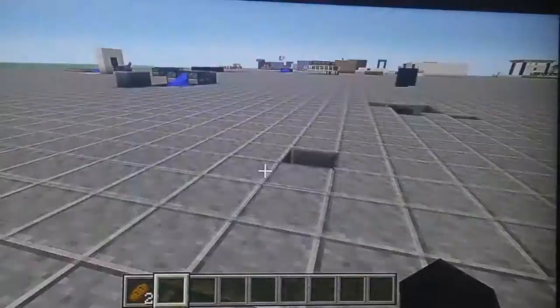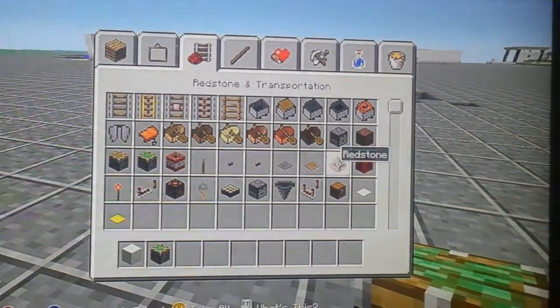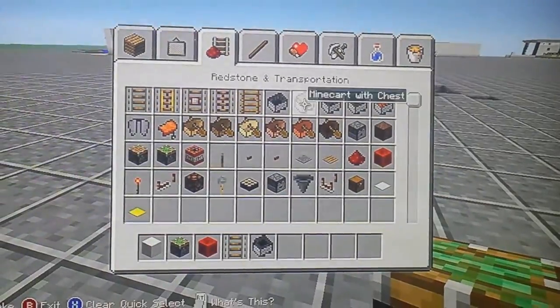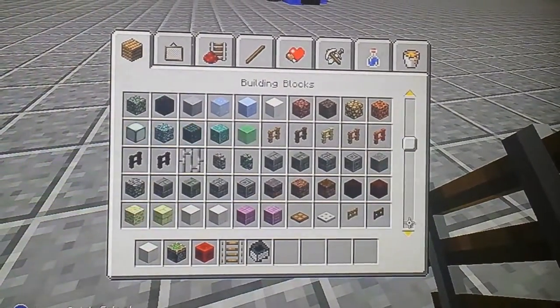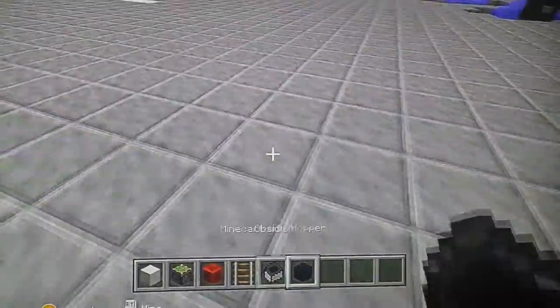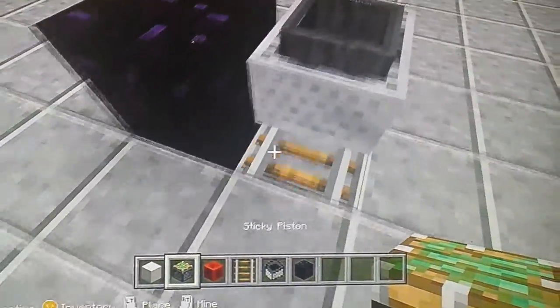Let's get started. Basically you need: a block of quartz, a piston, redstone, a rail, one minecart, and a hopper. You're also going to need any type of solid block — you can use obsidian, or if you're in survival you can use iron or obsidian.